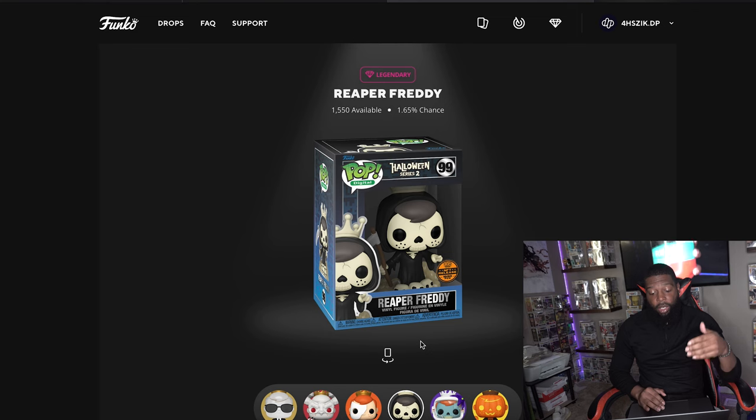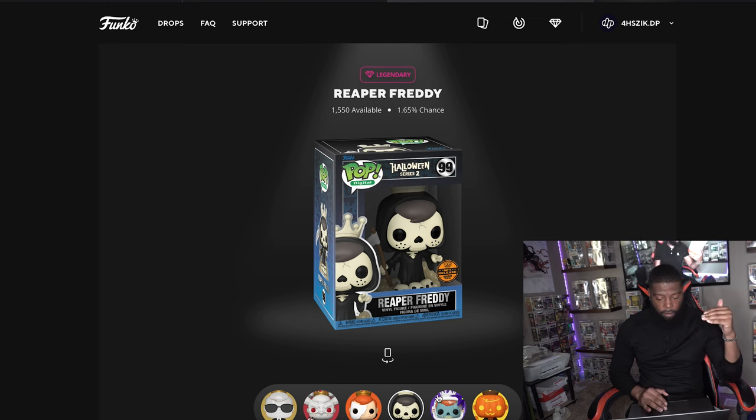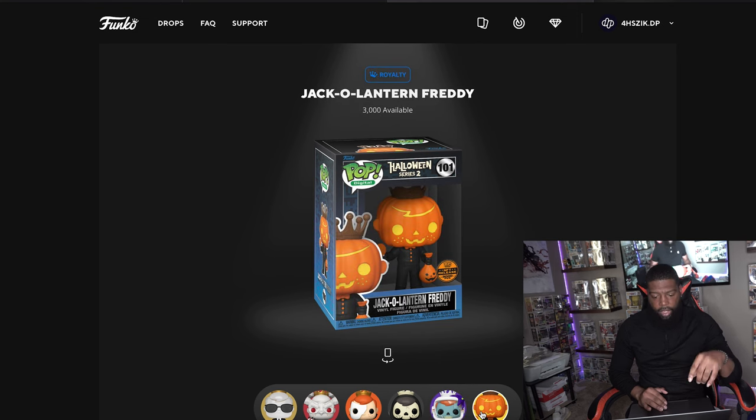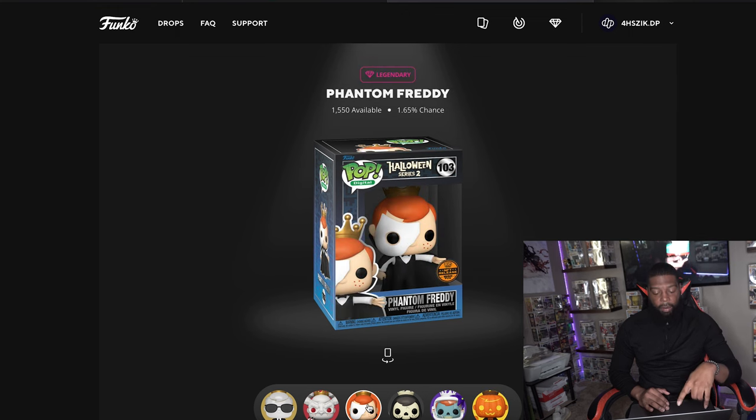Reaper Freddy — how could I not think of that name — is the one I really want the most. And I forgot about the Space Zombie; I really want that one as well. If they make the Space Zombie glow in the dark, that would be awesome — a huge missed opportunity if they don't. The colors are already going to react to black light, but glow in the dark would be amazing. Then there's Jack-o-lantern Freddy, which I want too.